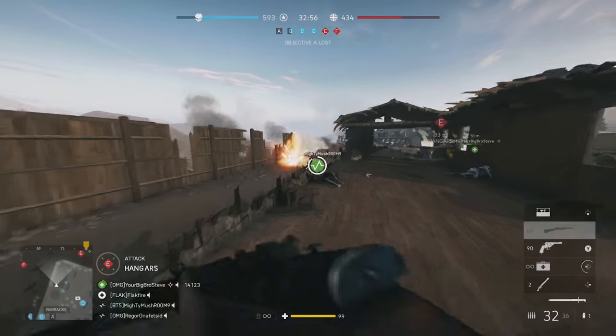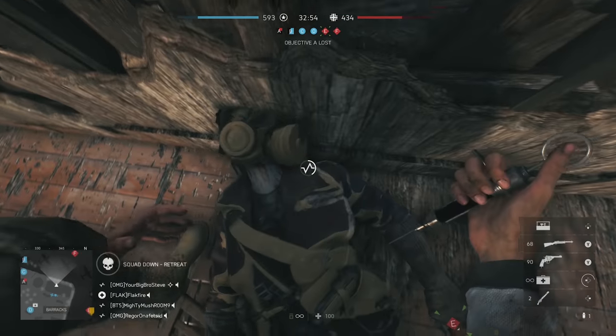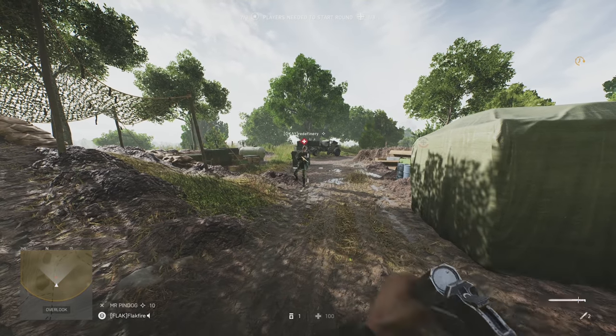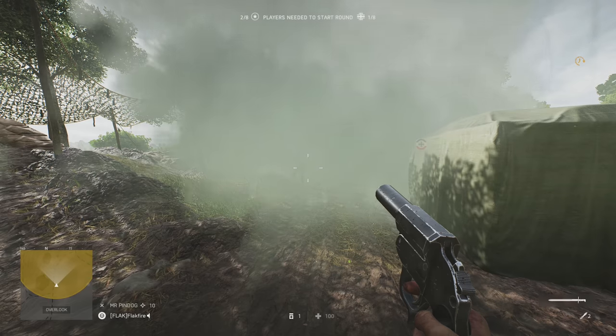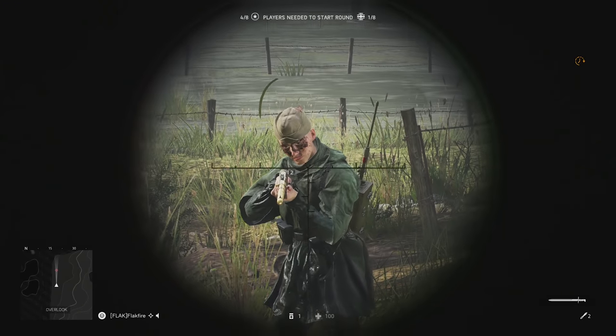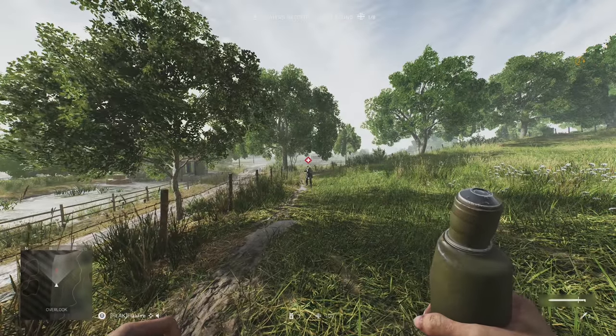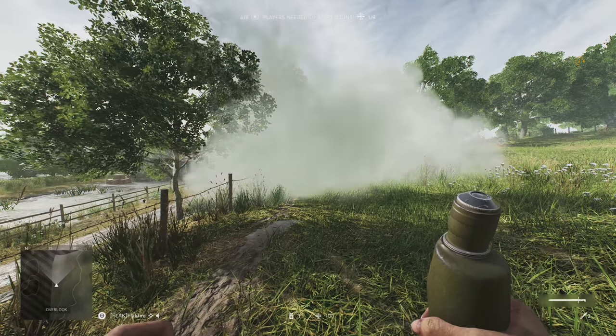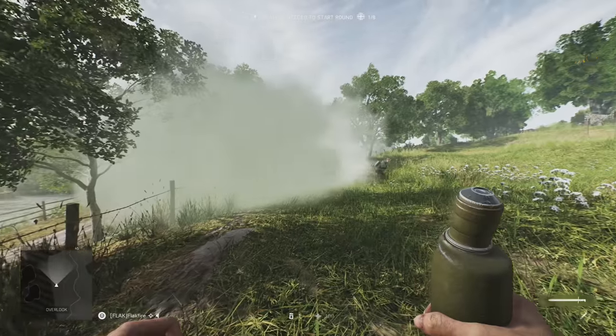Third on the list is smoke. It's a versatile tool in Battlefield 5 that is often overlooked. Not only does smoke screen you visually, it also hides you on the mini-map, shields you from spotting flares, and can even remove an active spot. You can create smoke by using smoke grenades, special abilities with vehicles, and by using the smoke barrage reinforcement as a squad leader.